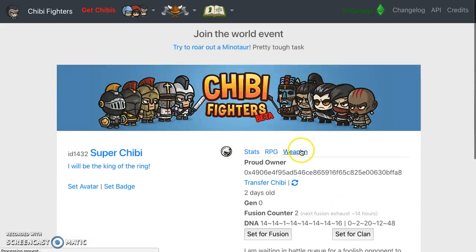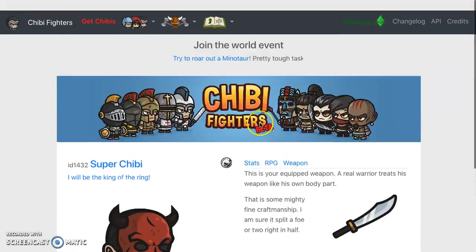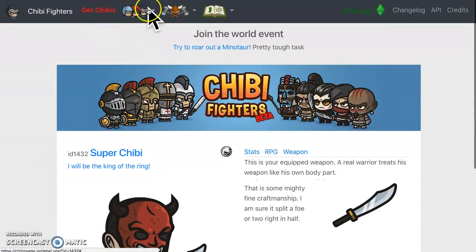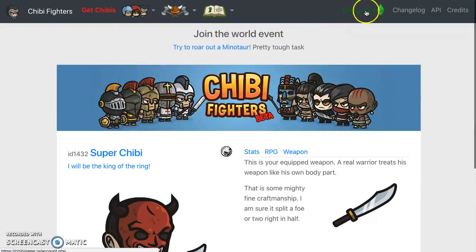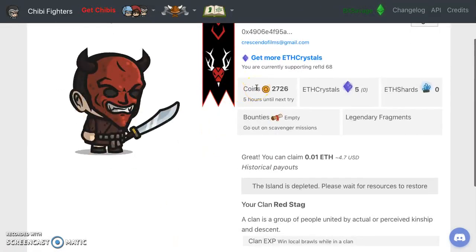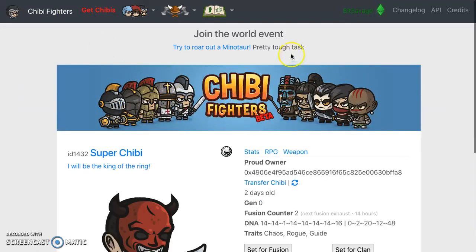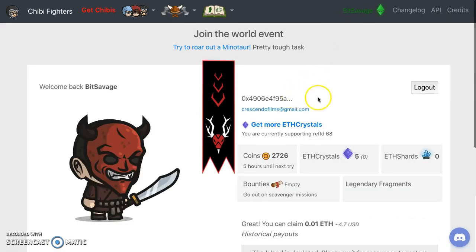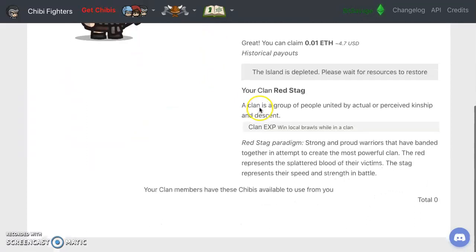Let me see what your weapon is - a real warrior with this little machete right here. So that's Chibis. I've given you a quick run-through of how to purchase a Chibi, how to get your ether shards. My name is Bit Savage up here - you can set your account. They just came in - check it out! You can claim 0.1 ether. I'm going to try to out-roar the Minotaur later. Click on my link, make sure when you come you fill out your information with your email, get your ether crystals, get your Chibi and have fun.